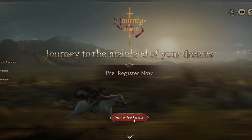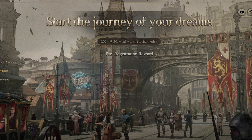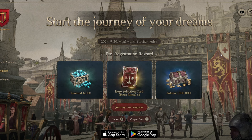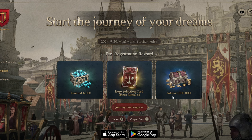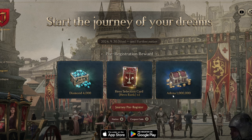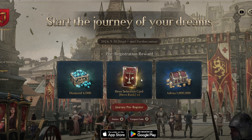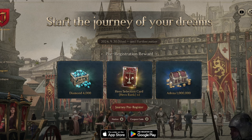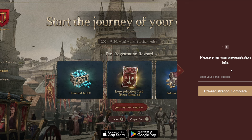Let's check how this game looks. For players who want to pre-register, you can do so from their official website — it's global with English language. The pre-registration rewards include a hero selection card, hero rank, and diamonds. It still looks like Lineage with a gacha hero system.